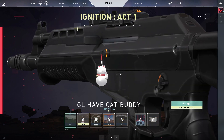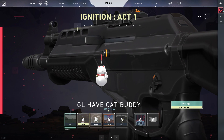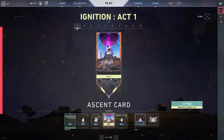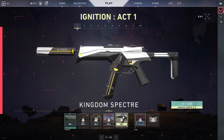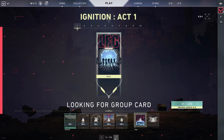Moving on to tier 2, we get the Good Luck Have Fun cat buddy, so it's just a buddy that hangs on the side of your weapon. We get 10 radiantite points once we hit tier 3. Our fourth tier we get an agent card — it's the Ascent card and that looks really sick. Then we get the Kingdom Specter, which is the same skin as the Bucky except it's on the Specter now.